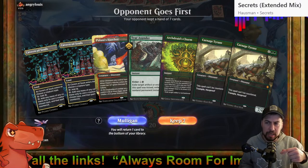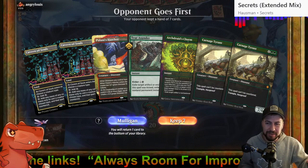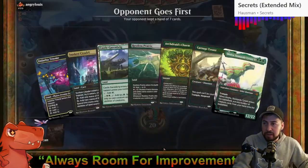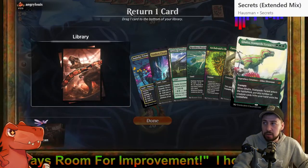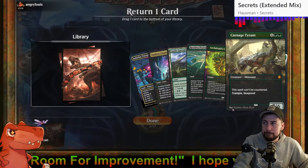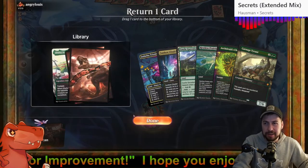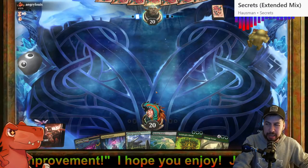Mayhem Devil — a dead card, useless — if they can't target me with the one damage pings and if I simply don't have any creatures out, it's doing a whole lot of nothing. That's a tough one. I think it's got to be Galta to the bottom — play it safe.